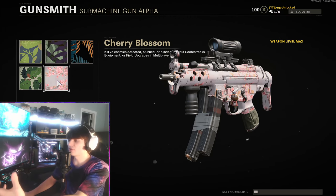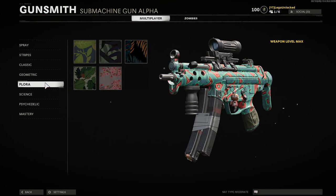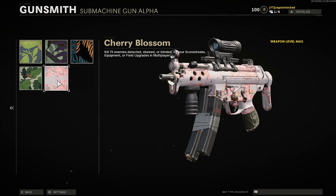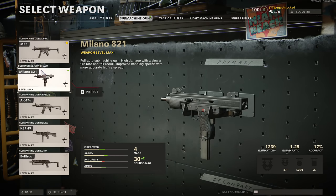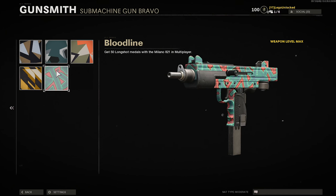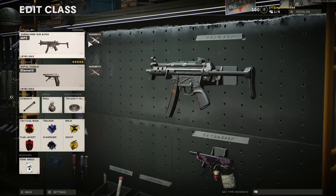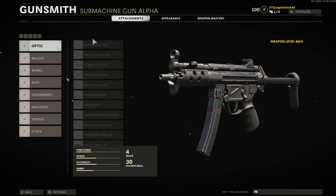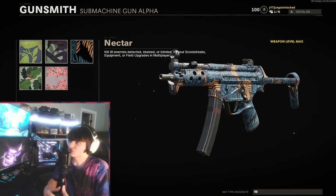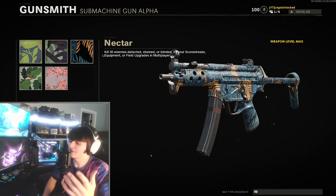The most efficient approach: say you're working on the MP5 — get everything done with the MP5 except the Flora challenges, leaving about 20 to 25 kills needed under a UAV. Then start working on the next SMG, like the Milano. While leveling the Milano, every time you get a UAV, switch to a separate class with the MP5 and use that class to call in UAVs and finish up those kills. Swapping between weapons this way will save you many hours compared to just running around throwing stuns.